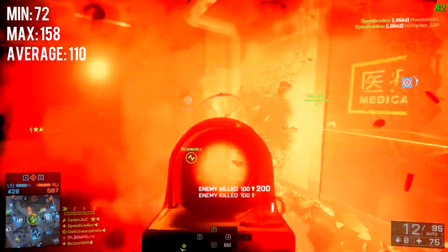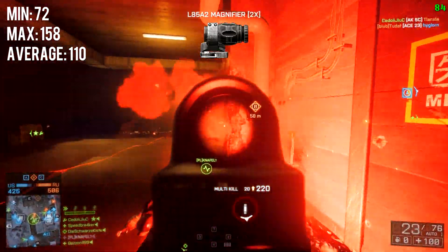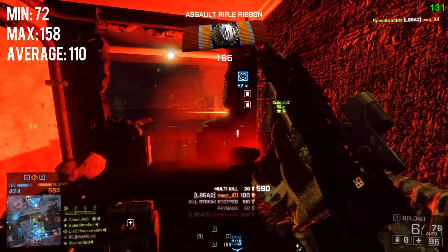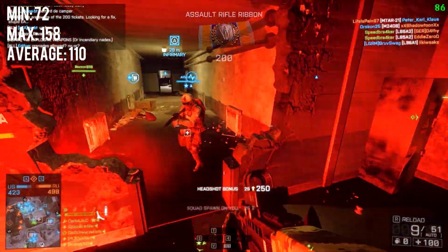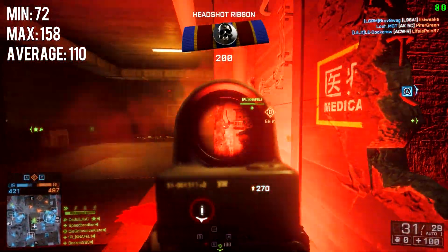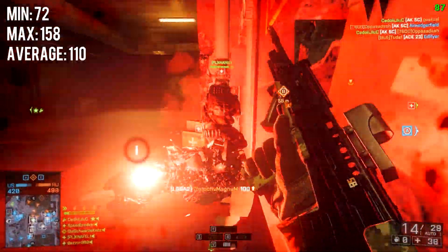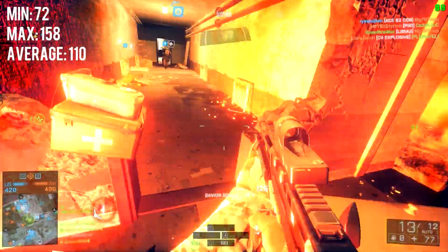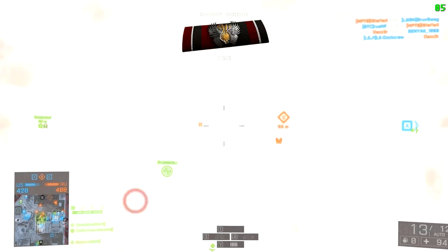The minimum frames we dropped to in Windows 7 was 72, and the max frames was about 158. What I really noticed in Windows 7 is that the frames are very inconsistent — they drop to 80 and then back to 120 as you can see right here. It's very unsteady and I would guess the average frame rate is about 110 or maybe even less. It's not very enjoyable to play on Windows 7, I can tell you that already.